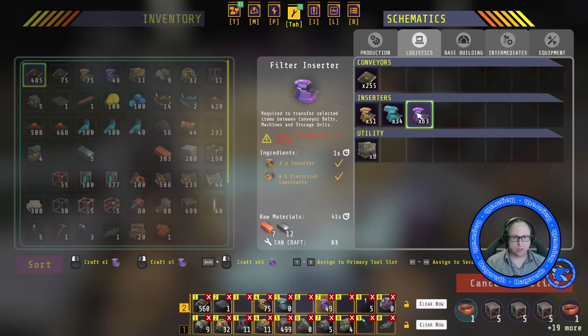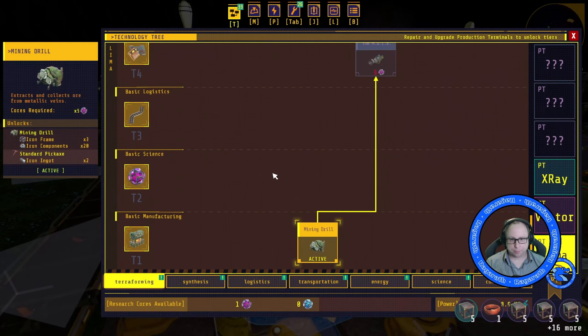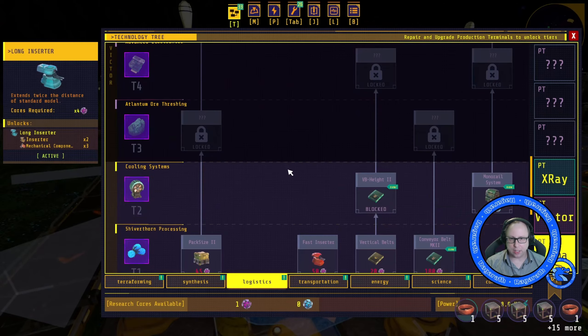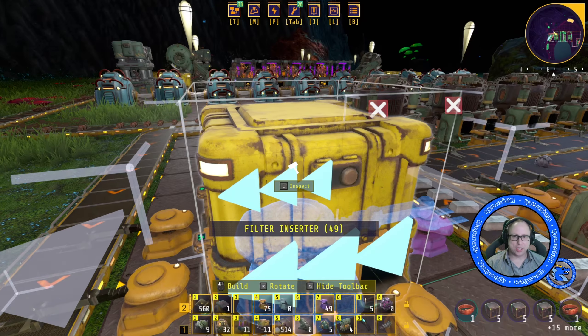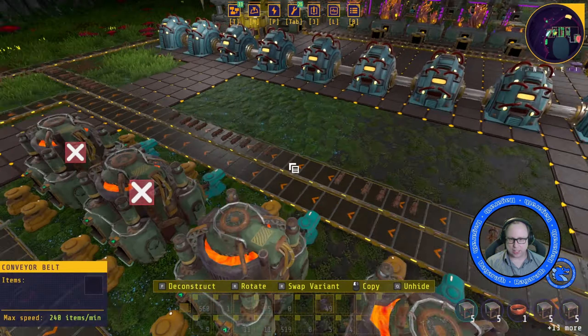But we can't do fast inserters yet. Let's have a look at our tech tree and see if we can do that yet. No, we need 50. I'm not building 50 of those by hand. We need to sort this out.